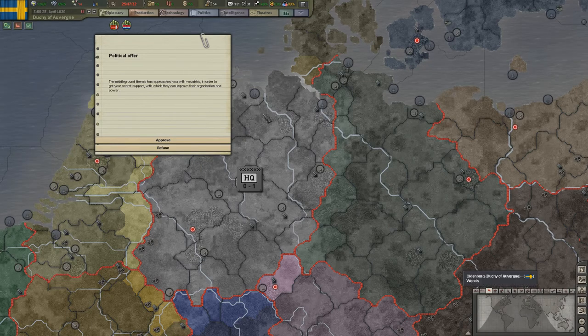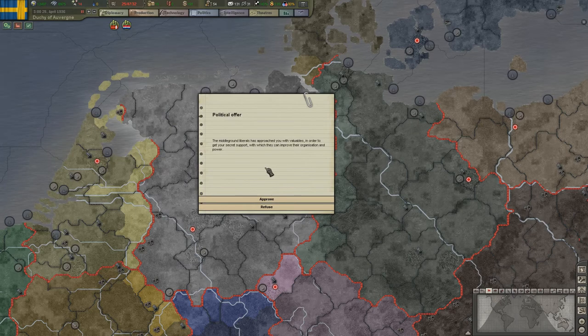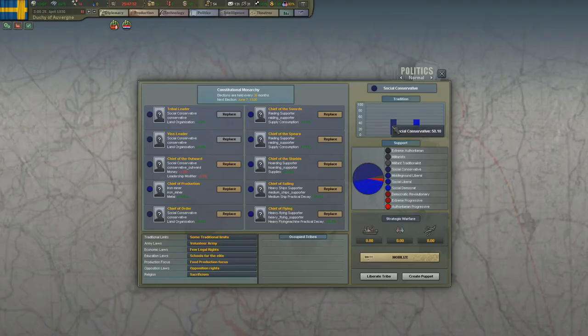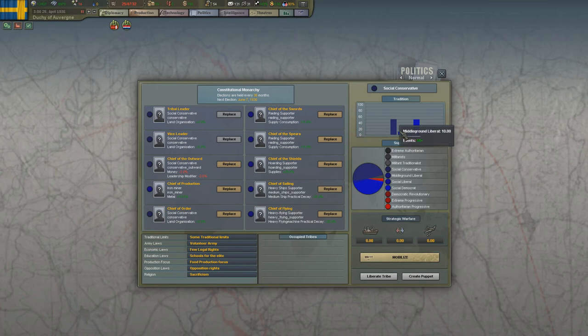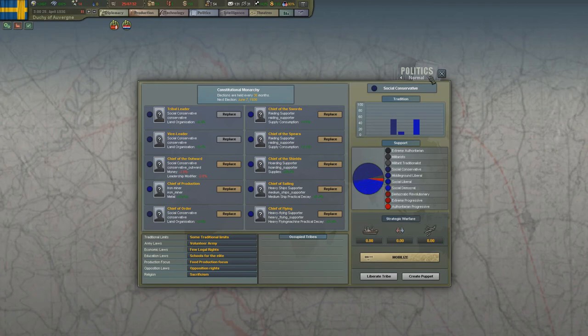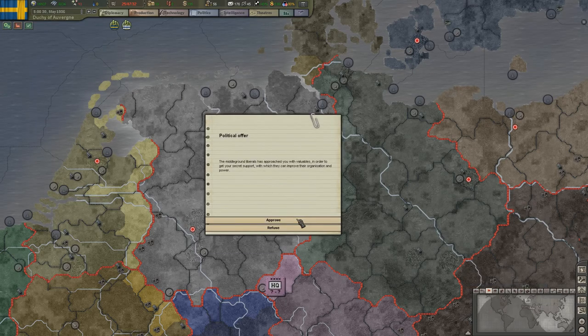There's also a bug where the flags are a bit messed up. Now we've got the political offer event: the middle ground liberals have approached you with valuables in order to get your secret support. There's no downside — you can always refuse with no consequences — but if you approve, one of the three moderate parties will gain organization. The middle ground liberals start with no organization, so approving can make them become a powerful party with more percentage in the future. The political stability event will also take notice and adapt if they become powerful.